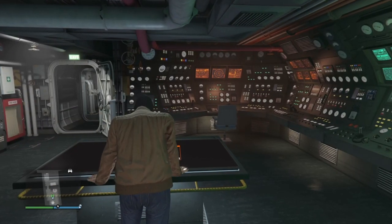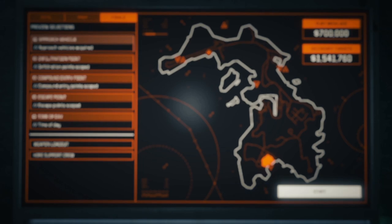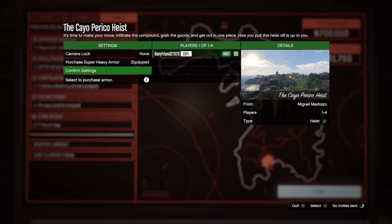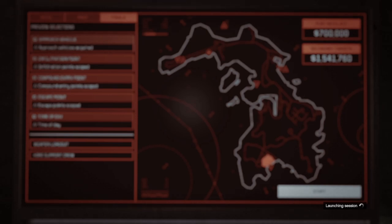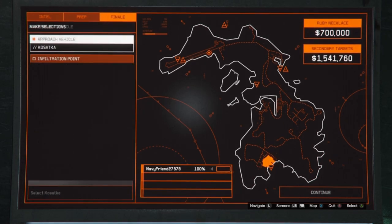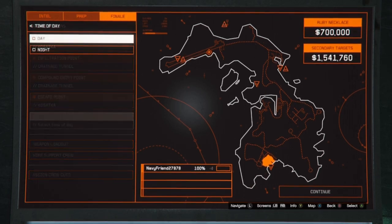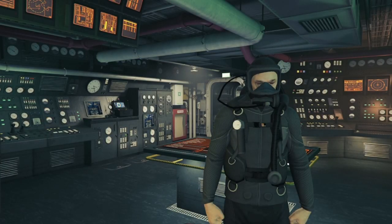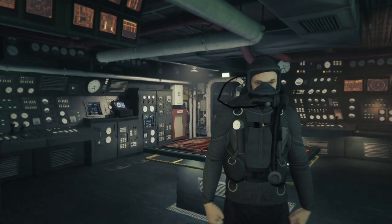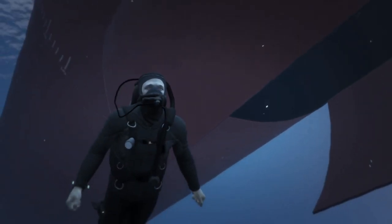Hey guys, this is Cole Kennedy. Today I'm going to be showing you how to solo Elite Heist the Cayo Perico Heist. What you're going to want to do is have the Kassatka as your entry vehicle — you'll see me select it in a second — and you need the Drainage Tunnel as your entry point. The things you're going to need are the Blow Torch so you can cut the tunnel, and depending on what kind of heist you have, you'll either need the Plasma Cutter or the codes for the safe.